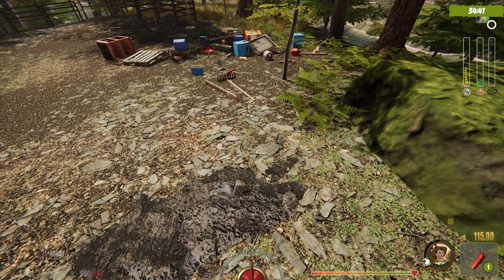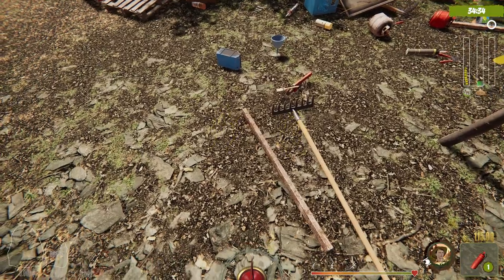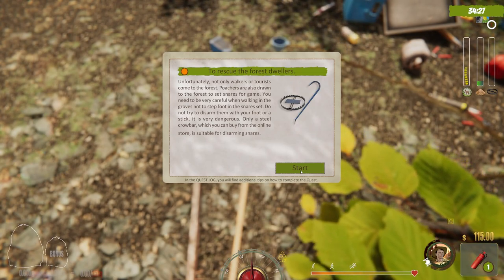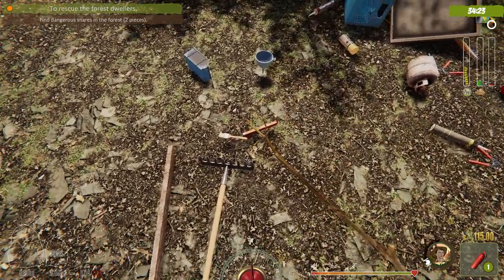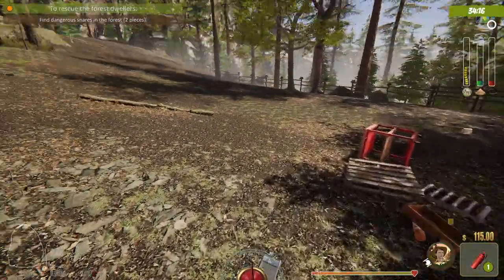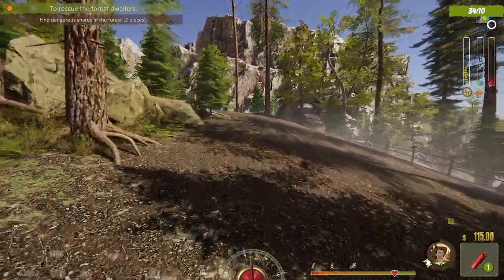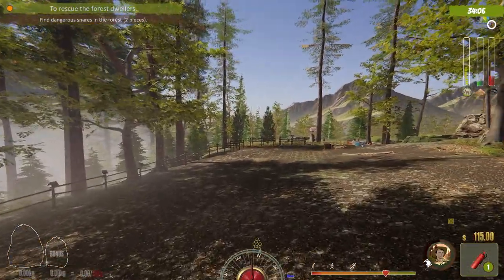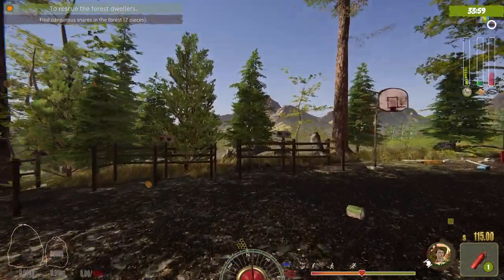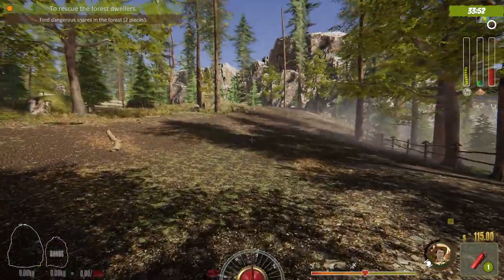Looks like there's a rake here I have to pick up with both hands. Next quest is to rescue the forest dwellers. There's a lot of garbage here, including what looks like a paintbrush. If we were playing the full version we'd have a truck. I found out from exploring that we could put bins here — another set of bins to help clean up these areas.